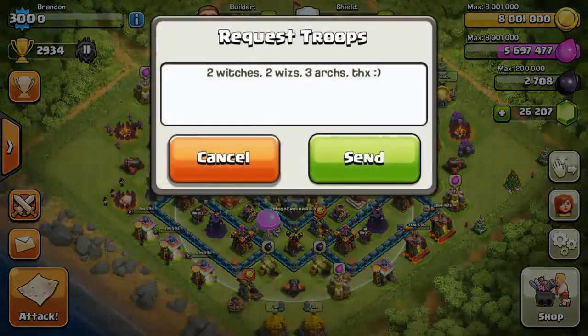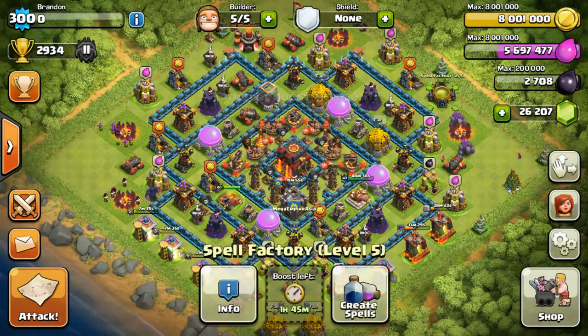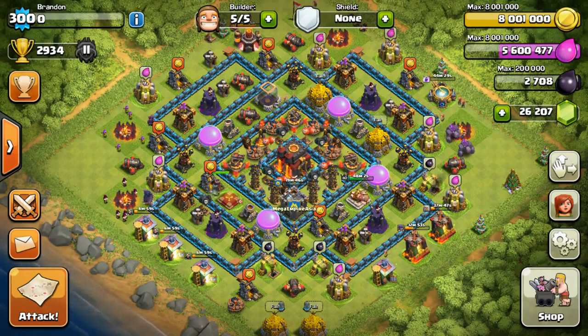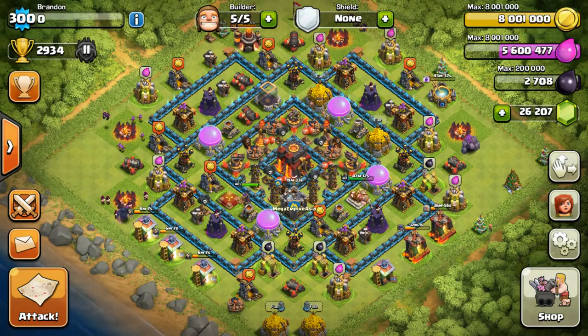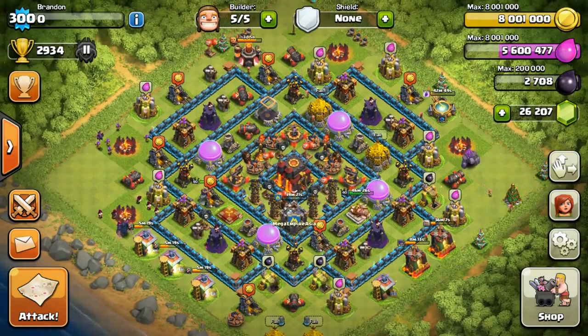That's basically how I push. After that I'll just request troops from my clan, Mega Empire Asia. They will donate to me, and then I'll continue to wait for the spells and troops to be cooked. This can be time consuming — if both heroes are already up but the spells are still not ready, I'll use gems on the spells. But if all three things are down, like your heroes and your spell factory still cooking, I'll just wait it out. That's a tip on how to save gems for those pushing at high Champs.